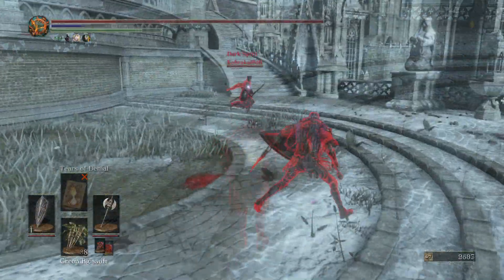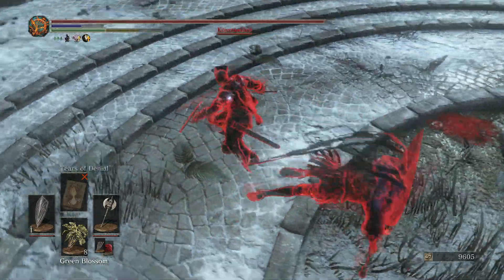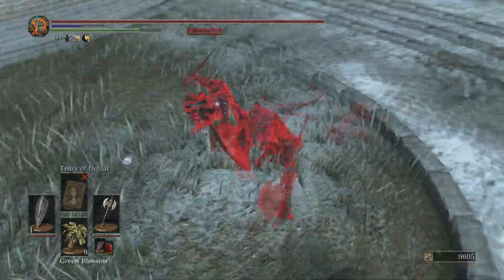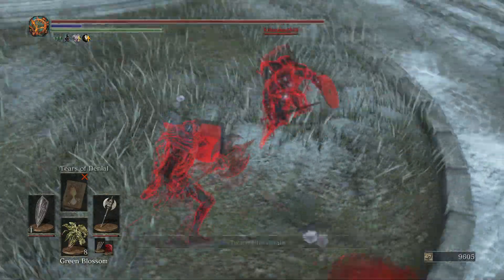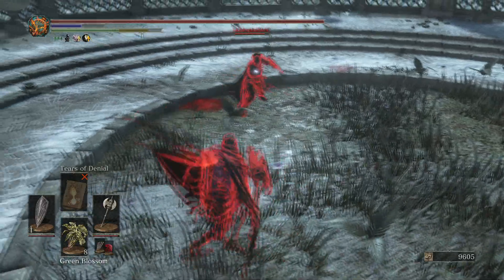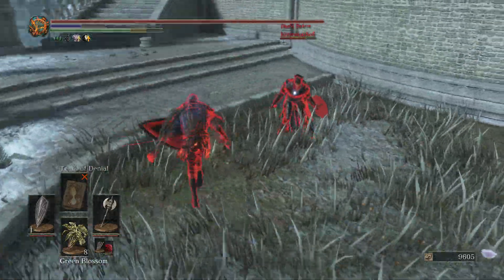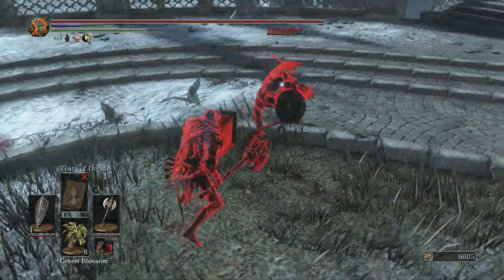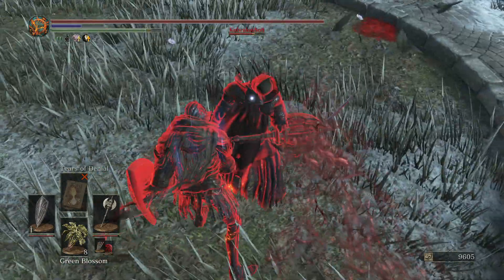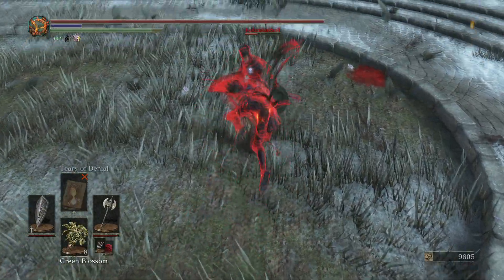I was actually surprised that we won every single match with this weapon — I've never really used the Eleonora before. I knew the Dragon Slayer Axe wasn't great, but I was surprised at how effective this tactic was. If you're experimenting with other weapons, using a shield can make the difference for some of these smaller or lower-tier weapons.